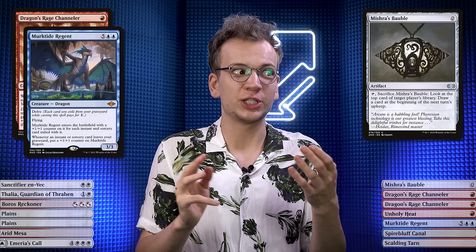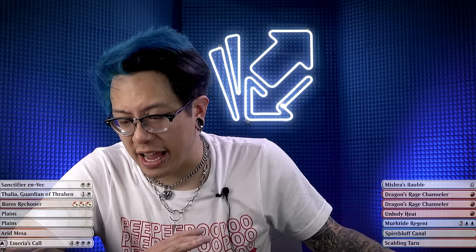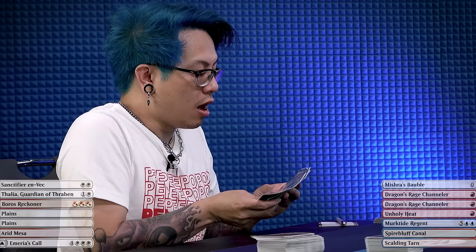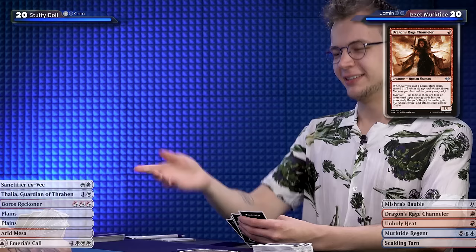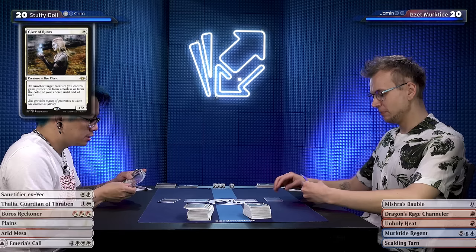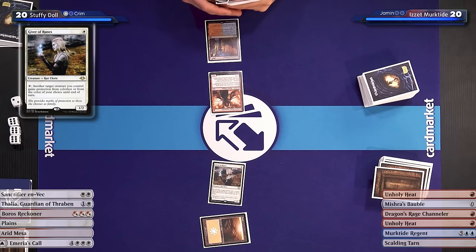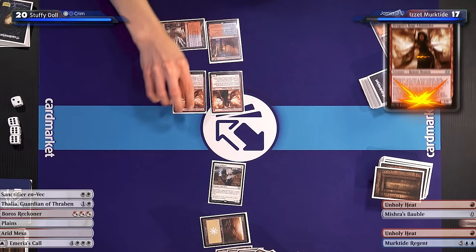This hand is awesome. It's got Dragon's Rage Channeler for early pressure and card selection, it's got the Bauble to set it all up, it's got interaction for creatures and a Murktide which I can possibly play on turn three as a huge beater. I don't have Giver of Runes right now, but I do have a pretty good curve. Thalia really slowed down Yaman in the first game, so let's try to see if we can get there. I will also keep this hand. Off to the races we go. I'm going to start game 2 very similarly — Dragon's Rage Channeler on turn one. And then I'm just going to pass the turn. I'll draw, play a Plains, Giver of Runes, and pass.